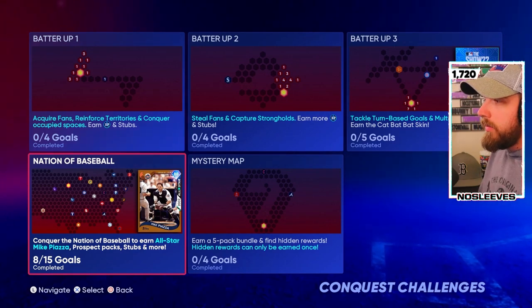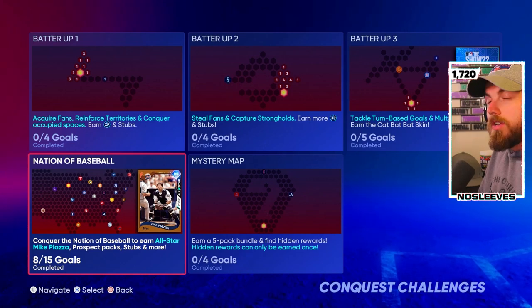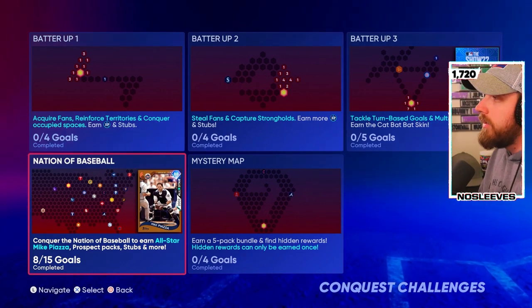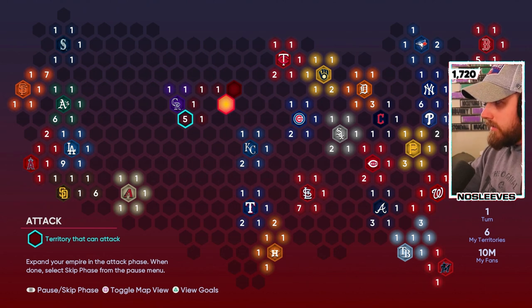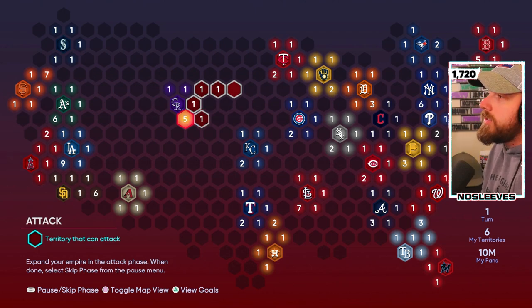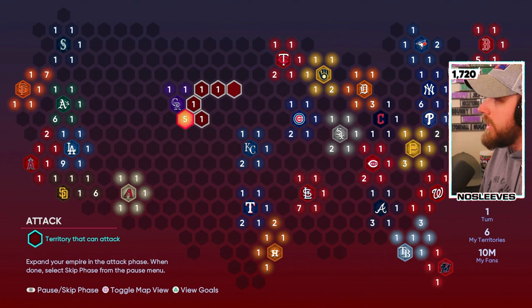Nations of Baseball is the one that you want to start with early on, because you get the 88 Mike Piazza, which is a very good card. I've really enjoyed using him, as well as a couple other high diamond cards that you can get early on for your team. This is what it is going to look like when it starts. Think of it a lot like Risk - the goal is to acquire all 30 strongholds, and you'll see each stronghold marked by the team's logo. You've got to go and try and collect all of them while taking over the entire map.